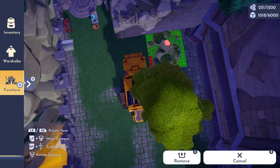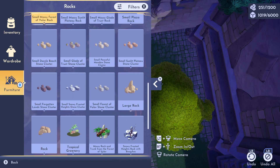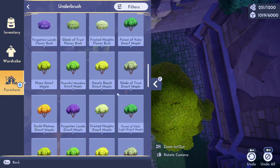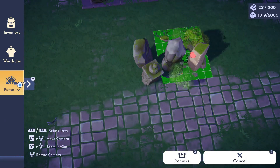Everything can be not matchy or structured, so keep that in mind if you prefer simplicity and structured builds — this build is going to be completely different from what I normally do for Disney Dreamlight Valley. I also really wanted to do this idea because I think these two homes are incredibly difficult to decorate.